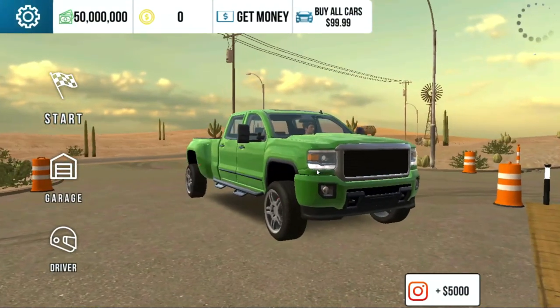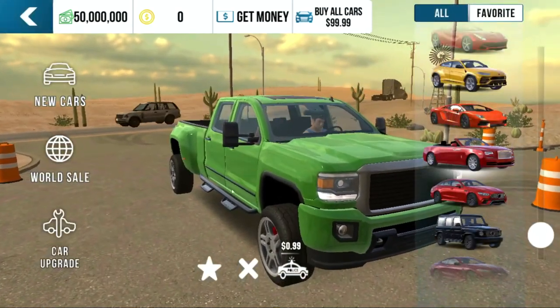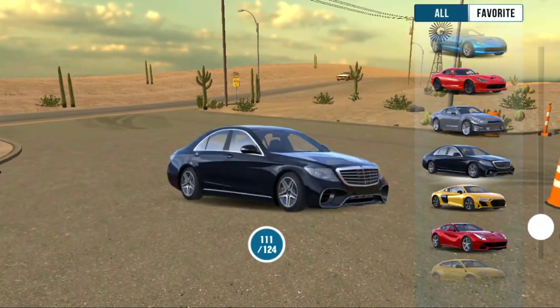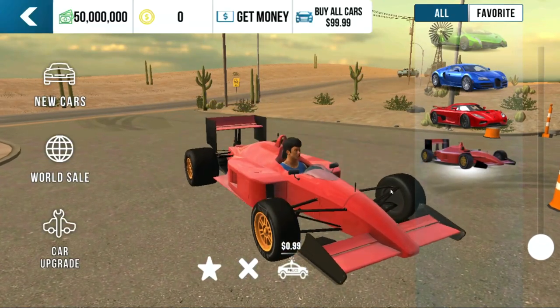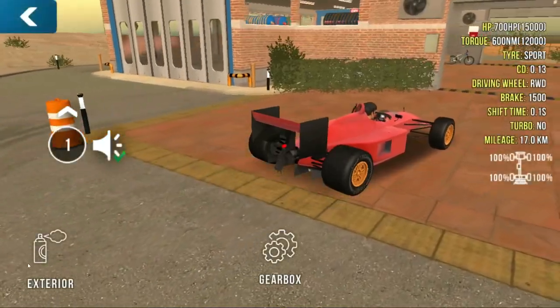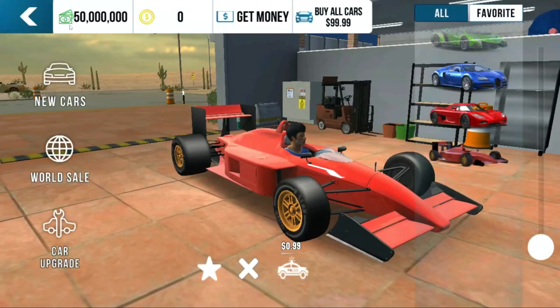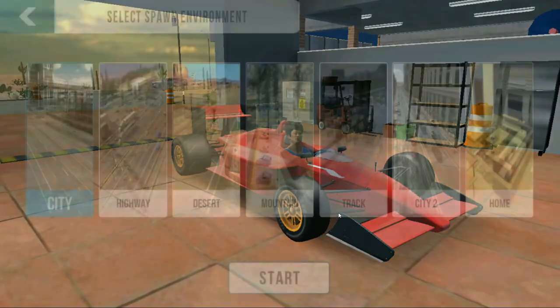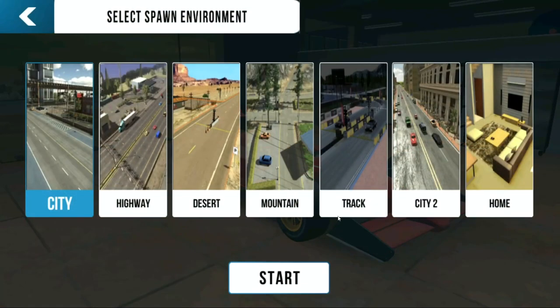We're pulling right back in. Why don't we head back into the garage — don't want to try out the Bugatti or the F1 car... actually, let's try out the F1 car. Really with this all you can do is tune up the gearbox and the paint. I like the red. That should be geared alright. Alright — highway, let's do this.